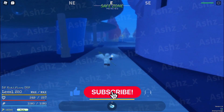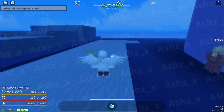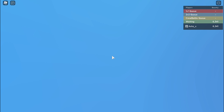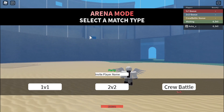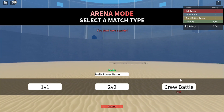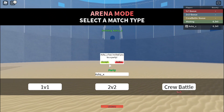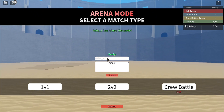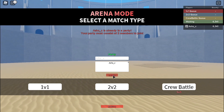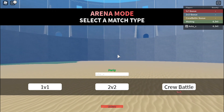Now for the arena update — they finally added arena 1v1s, 2v2s, and 5v5 crew battles. To get to the arena, just type slash arena and it will teleport you there. The map used will always be Marine Ford. For crew battles, you invite someone to your party, they accept, and then you queue up. That's pretty much the entire update — I hope this video was helpful. If you enjoyed it, leave a like, comment, and subscribe, and I'll catch you next time.